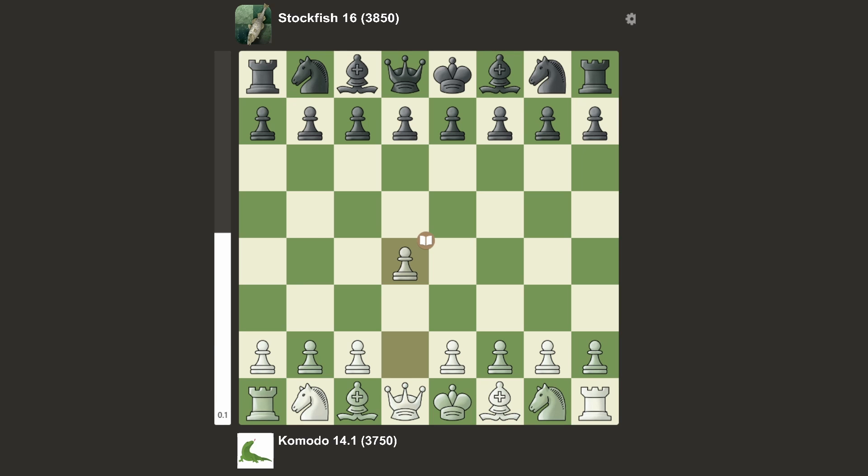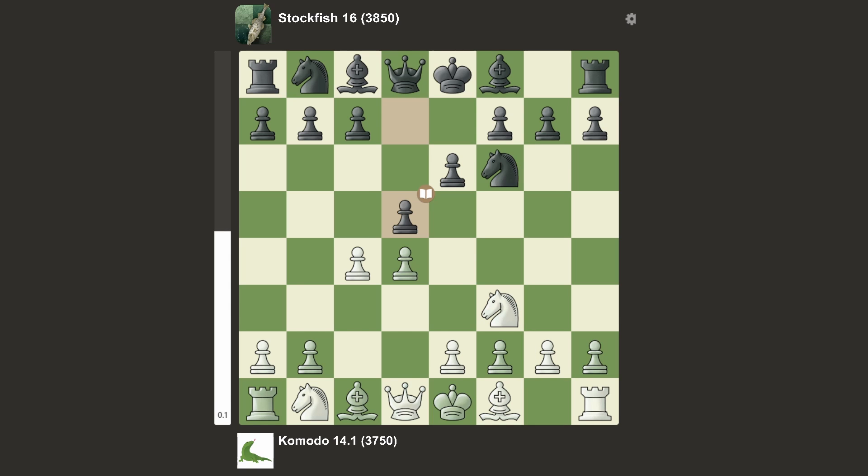The game started with d4, knight f6, c4, e6, knight f3, d5 — this is a typical Queen's Gambit Declined. We have g3, bishop b4 check. This is a line called the declined Catalan opening, since it turns into a Catalan when you play this move.